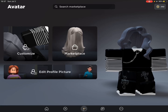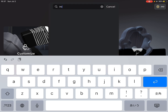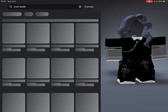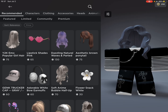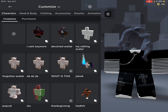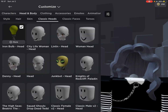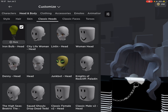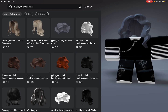To get free headless, first go to the marketplace and search up Iron Bulb. Buy it — it's two bucks. Then go to customize, press head and body, press classic heads, then press Iron Bulb head. Then buy the kind of hair that I'm using.